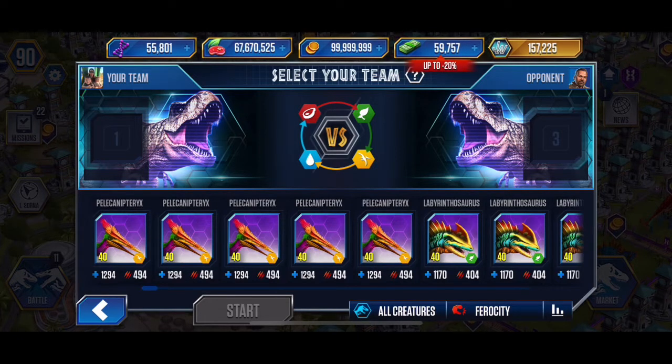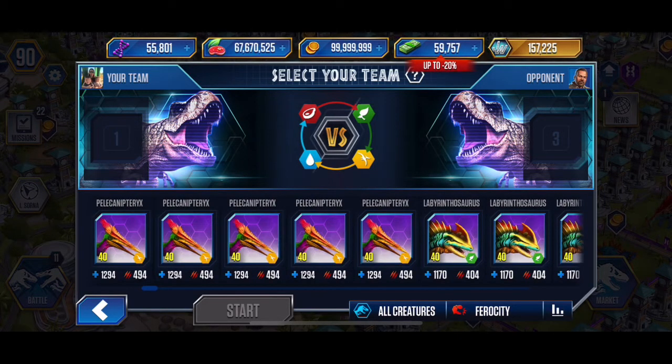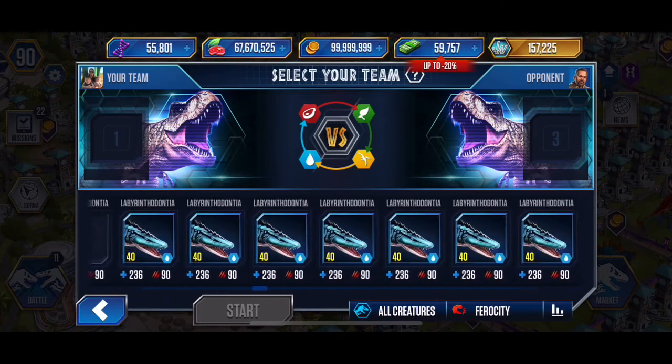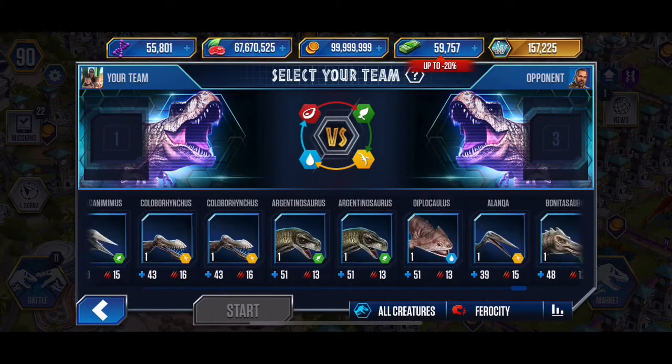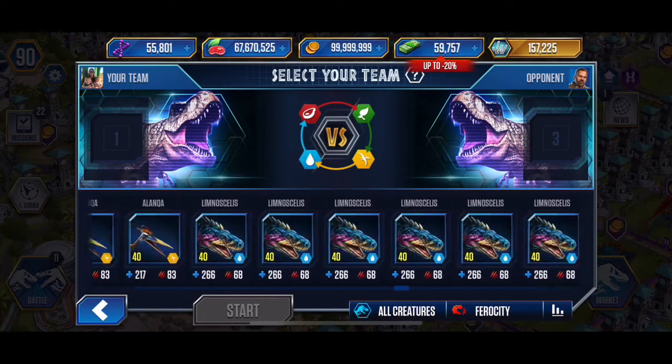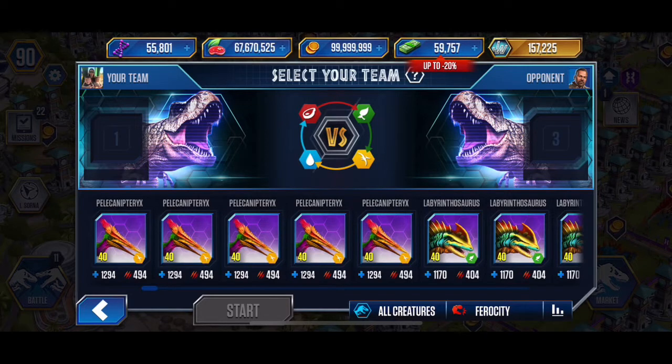Commons are the first creatures you get. I've got a whole bunch of them — as you can see by the bar at the bottom, it's pretty tiny. A lot of the paddocks are maxed out, not all of them, but a lot. The commons you get early on are the standard ones you use to get through events when you're first starting out, but as you unlock hybrids, those become key.